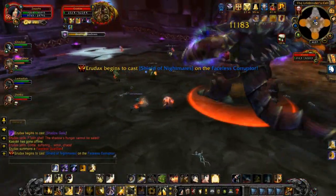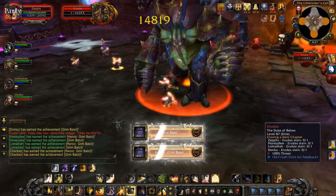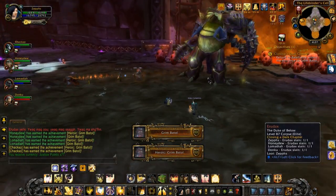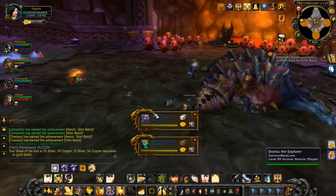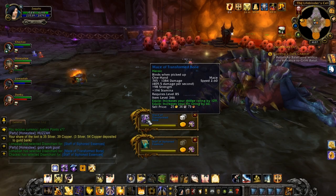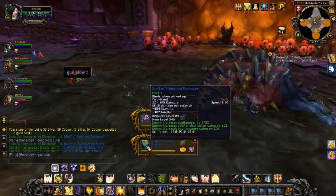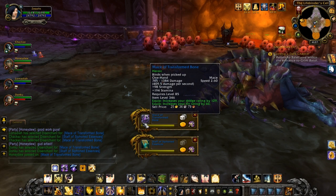This is one of those fights where you shouldn't start zerging the boss when he gets low. You should just carry on with what you were doing, because there are a lot of things that can heal him and you might suddenly miss the kill because he's healed up. Keep your calm, keep going through the Shadow Gales, keep avoiding the missiles, get into a routine and you'll have no problem. It's a fight you need to go through and learn, or watch videos like this to save yourself a couple of wipes.